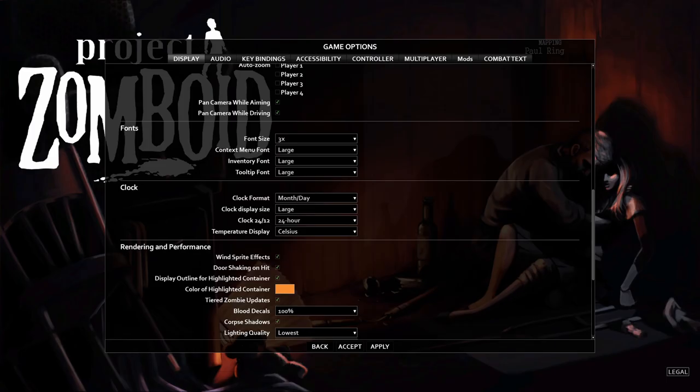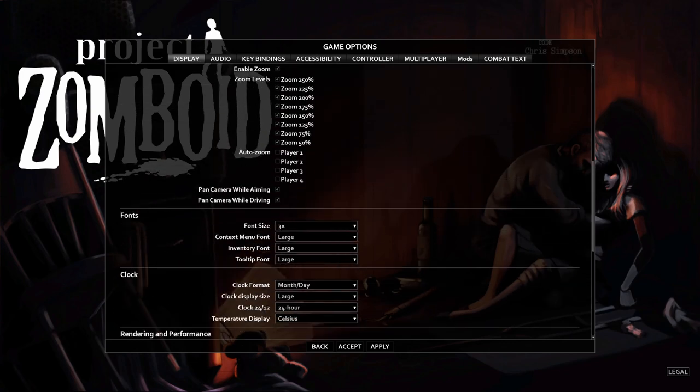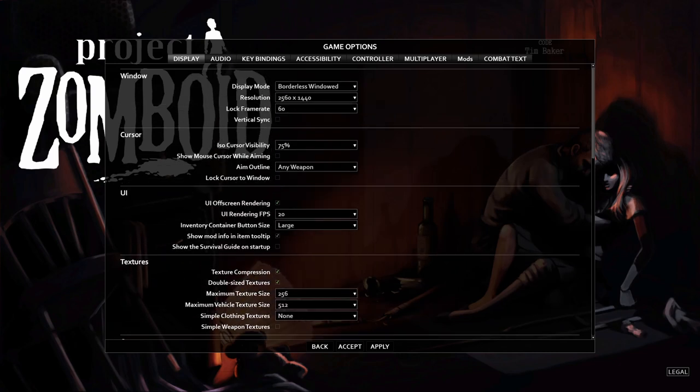All right, here we go starting off our first guide for Project Zomboid. I play this game all the time with friends, family, and people I meet online, and if I didn't start putting it on the channel it would be a huge waste of time. I'm going to do a quick tutorial to get beginners into this game, and I'll be happy to host a server every once in a while so we can all play together. I wanted to go over settings first because a lot of new players don't know what settings to go with.